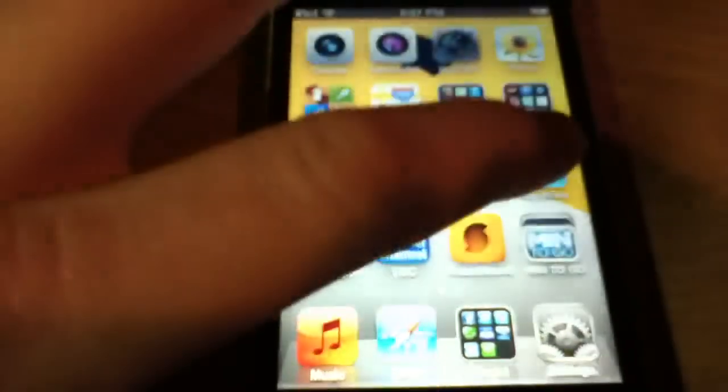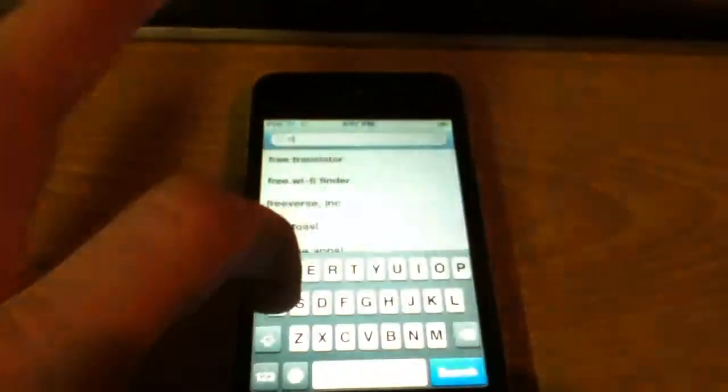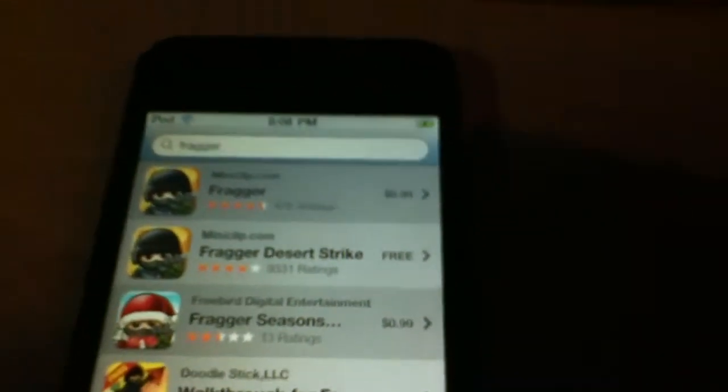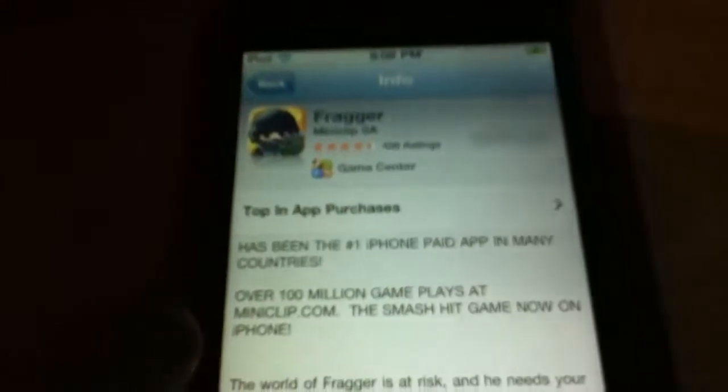So that is Fragger. I'm going to show you some stuff about it, like how much it costs and everything. Let me go to the App Store and go to Search. You can get Desert Strike, which is free, and it's basically like a light version. And as you can see, there it is — it is 99 cents. If you click on it, it has Game Center. It has four and a half stars out of five, so it's pretty good. It says it's been the number one iPhone paid app in many countries, over one million game plays at miniclip.com — the smash hit game now on iPhone.